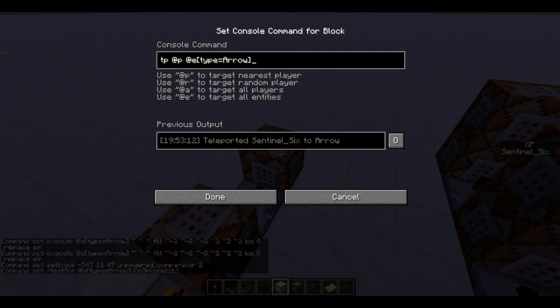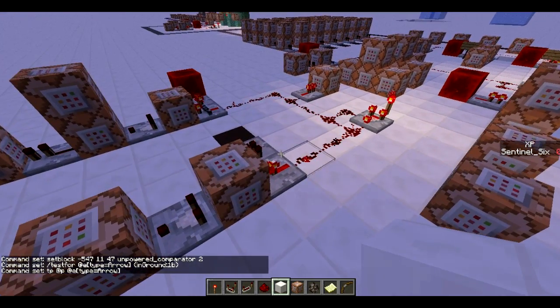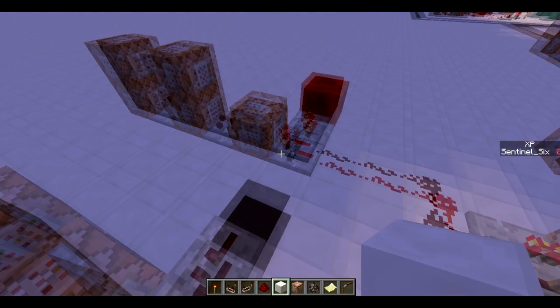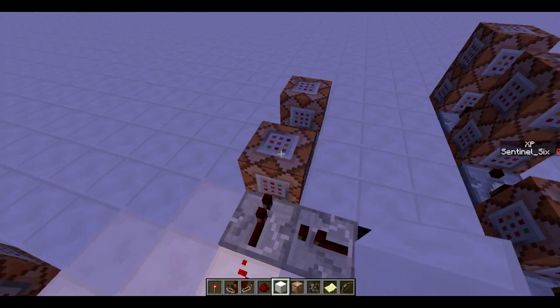The ender arrow is also just one command block — it's simply 'tp @p @e[type=arrow]', so it constantly teleports the player to the arrow. As soon as there's an arrow, the player gets teleported to it. The reason you don't keep getting teleported to the same arrow is that once you teleport you pick it up. Note: this won't work with an infinity bow, so keep that in mind.